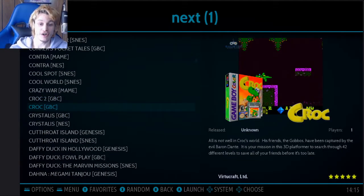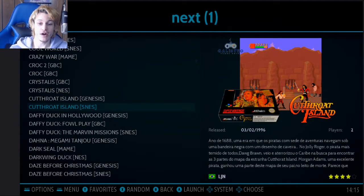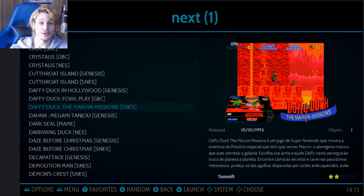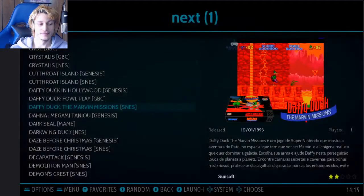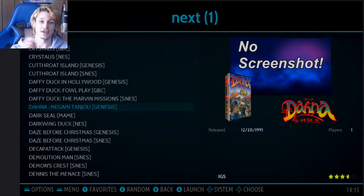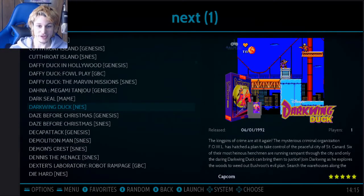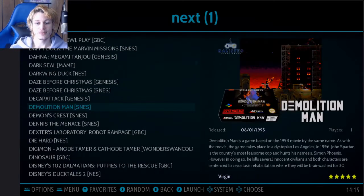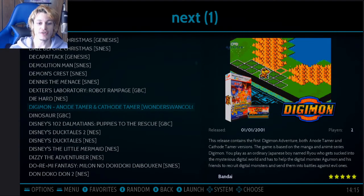I was amazed to see Croc on here. I've actually played Croc for the PlayStation, so to see it on Game Boy I think is pretty cool. You can go to different game systems by pressing left or right. I got a little sidetracked there. The Digimon one right here is a WonderSwan handheld game, and it's not in English, but it looks like it might have been translated. I'm kind of hoping that it was.